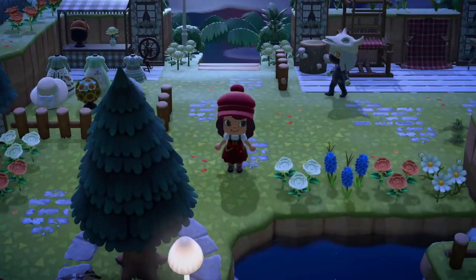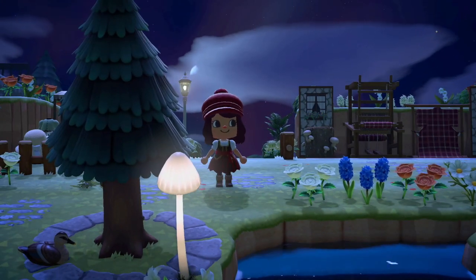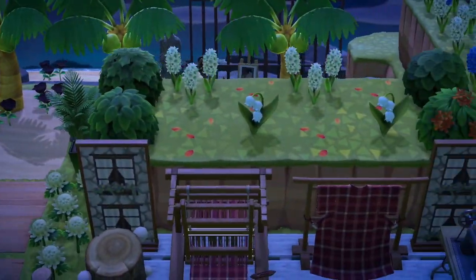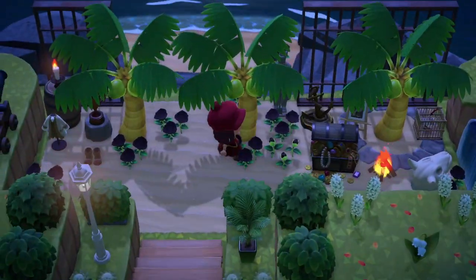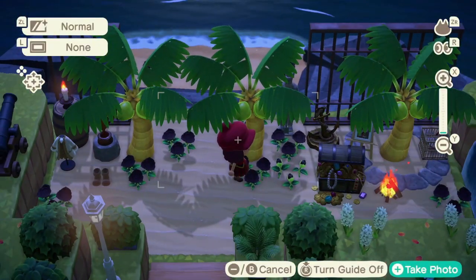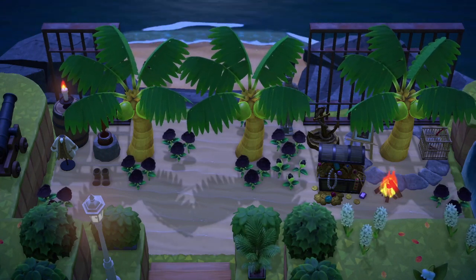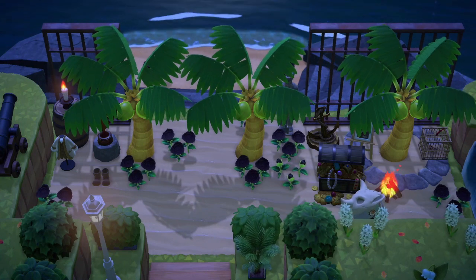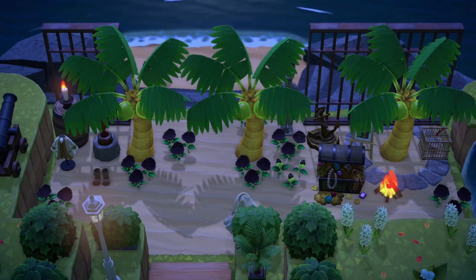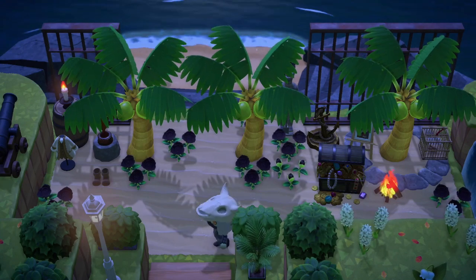This is the last one — this is called Neuland. I love the use of the palm trees here and the black flowers; it looks so good. Then there are more pirate items on the beach. Look at the stone ring around the tree right there — I love that. I actually want that code. This looks so good.